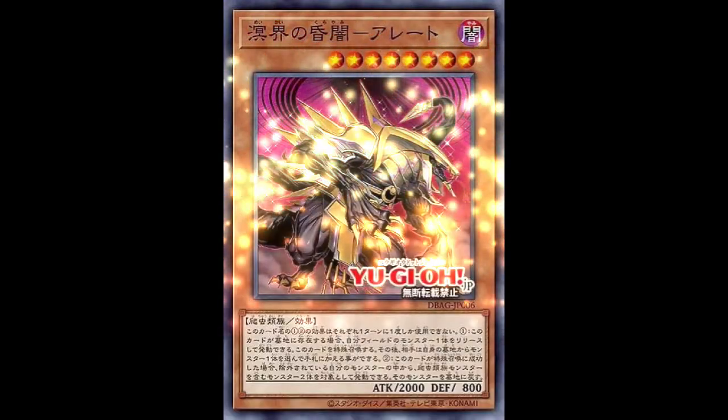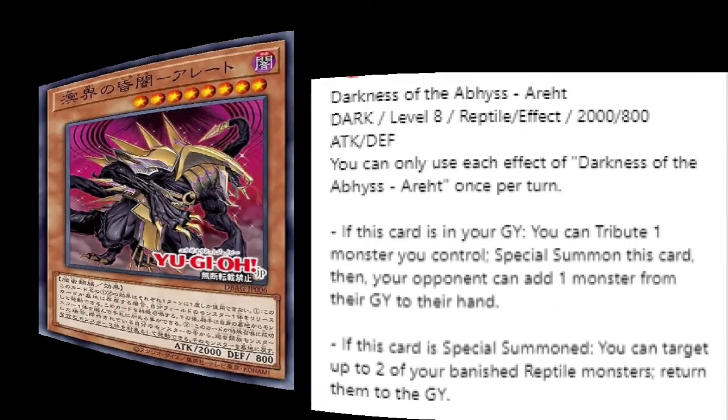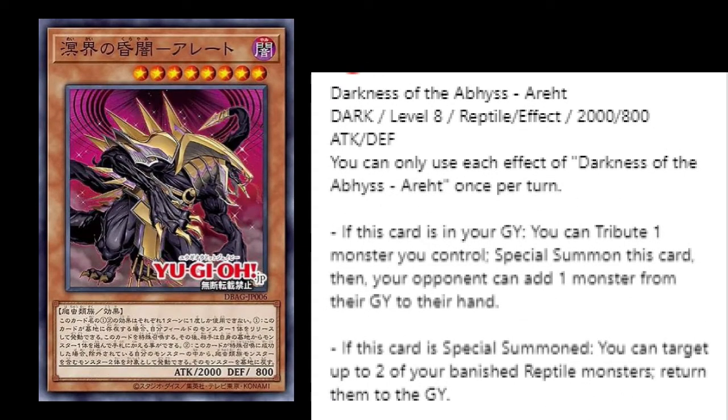Moving on to Eat a Reht — a Dark Level 8 with 2000 ATK and 800 DEF. The first effect says if this card is in your graveyard, you tribute one monster you control to special summon this card, then your opponent can add one monster from their graveyard to their hand. Every card seems to give the opponent some kind of plus, but I imagine something coming up will punish them for that. The second effect: if this card is special summoned, you can target up to two of your banished Reptile monsters and return them to the graveyard — more recursion in a way decks basically have to have in modern Yu-Gi-Oh.